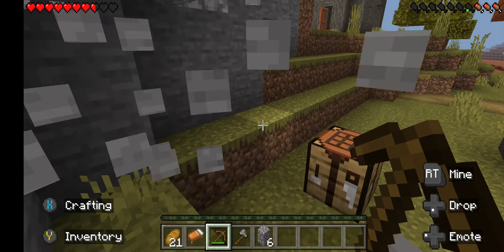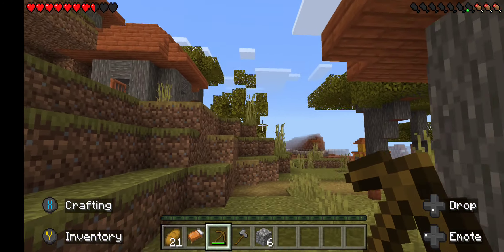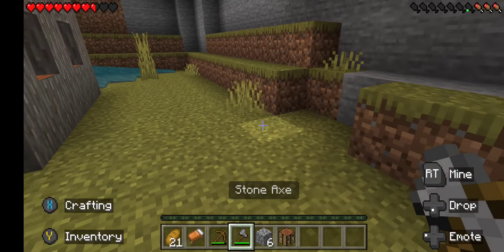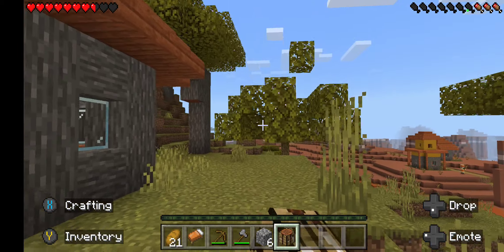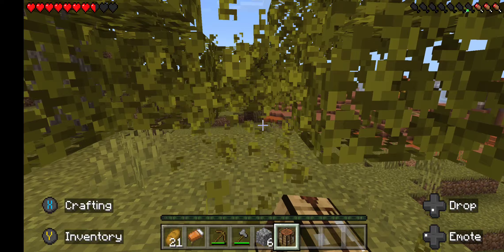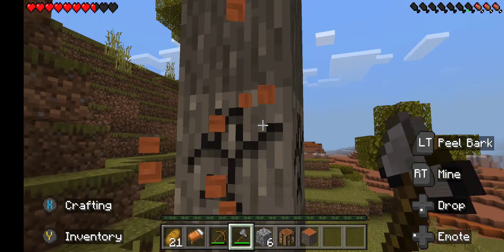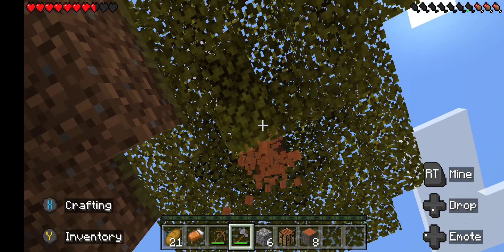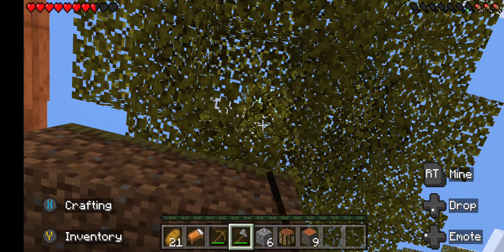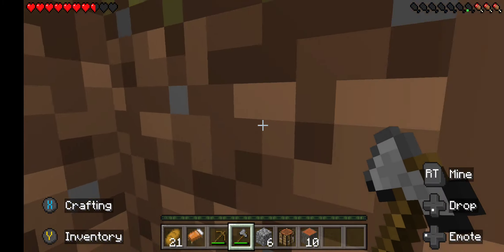I'll get us some coal too. I can grab some more wood — I'm glad I made the axe first. You can use an axe as a weapon if you need to, and you can break your crafting table quicker with it. I'll leave this tree floating... actually looks like I'll be able to cut it all down. I had to do a few test runs before doing this.